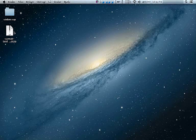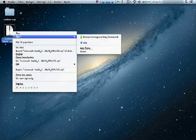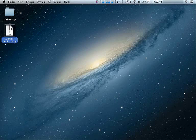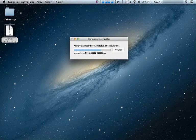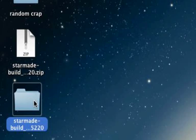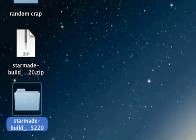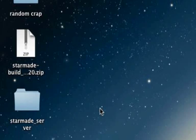Once it's downloaded, put it to your desktop here. Double click on it — it's going to extract and make a little folder containing all the files. Then we just want to rename it by clicking on it: StarMate server. The reason why we're doing this is to make it easier in the long run.